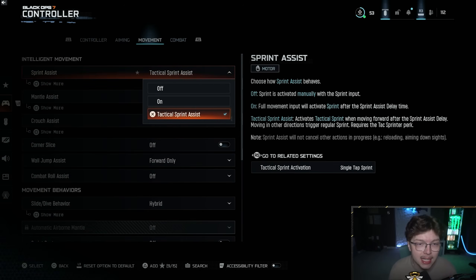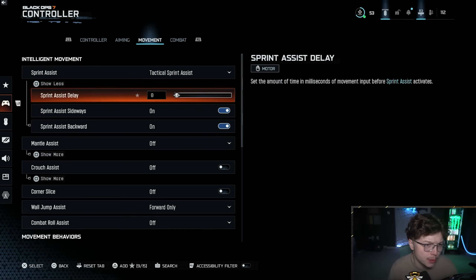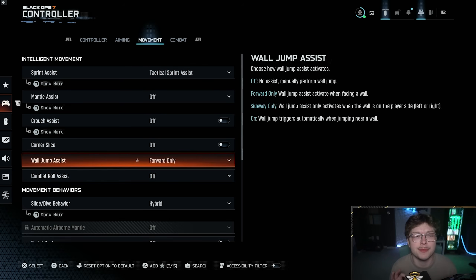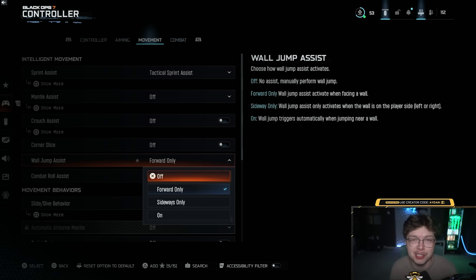Moving to the Movement tab: Tactical Sprint Assist - I have it on, I love it. Make sure the tac sprint delay is down to zero as well. Most assists I have off. Wall Jump Assist I have on Forward Only right now - I feel it makes wall bouncing chains more consistent. If it's too much or you feel like you're jumping when you don't mean to, you can turn it off. Keep in mind the only way you'll wall jump is if you're in the air and press the jump button. If you're having issues with wall jumping, just turn it off.